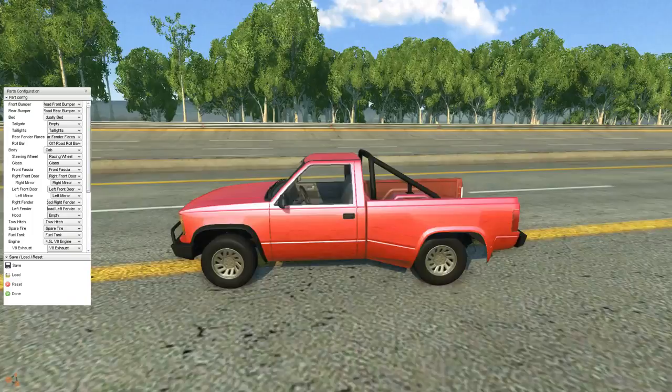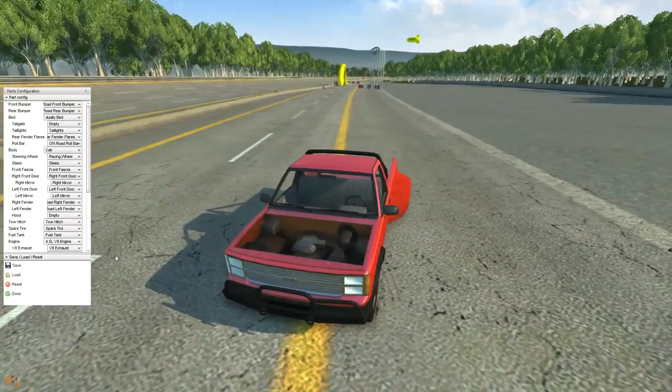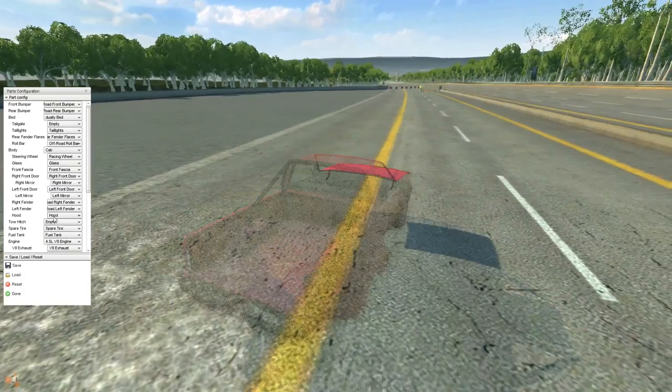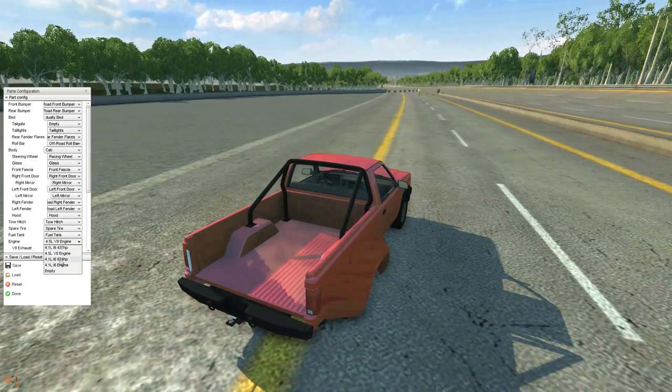I can see the little trim on there now — okay, we didn't get gypped. We could go no hood on this, and the engine looks pretty damn tight in there. I'm still learning these controls, bear with me. We're going to put the hood back on. We can go with a tow hitch, or nothing. And a spare tire — we gotta go with that spare tire underneath the car; that's going to give us some more weight.